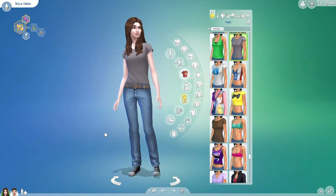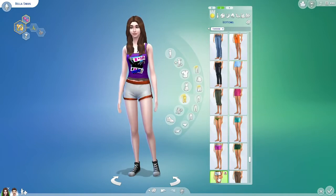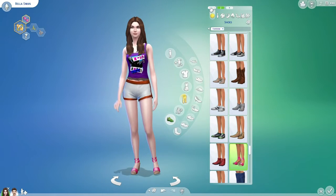Ever wanted to have your sim wear more than one drab outfit? Well, if you go up at the top of their outfits and click on this little arrow and then this little plus button, you can change their outfit to whatever you want and still keep the other outfit.